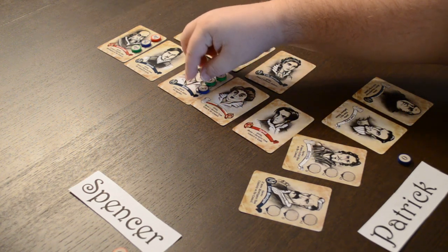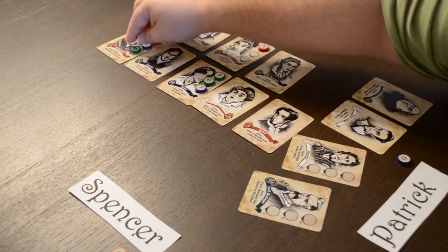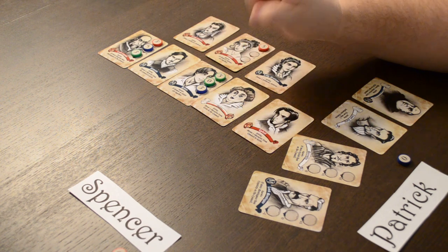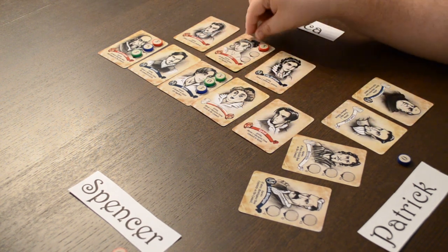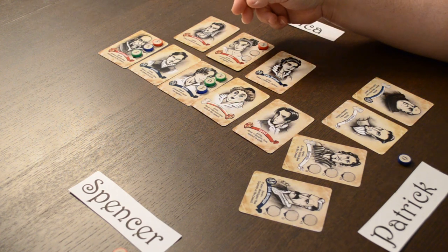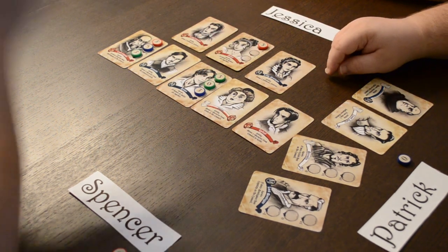My three on Lord Capulet is at minus two, so that comes down to one. Then red has a five and another five — that's nine total for Spencer. Green scores six total. Blue scores six as well — a five and a one. So Spencer, the red player, won the Council of Verona with nine points. Good job, red player!